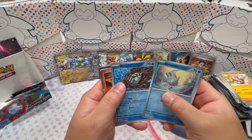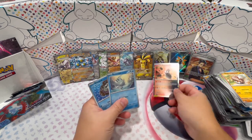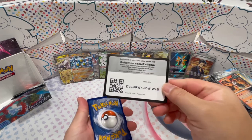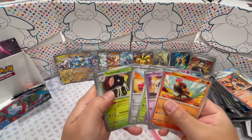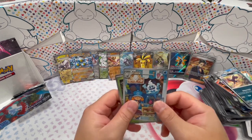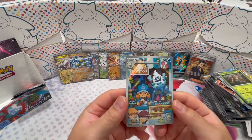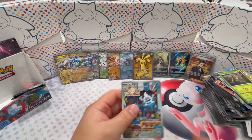A Remoraid, Wimpod, and an Iron Moss. All right, three packs to go. Vanillish and a Wugtrio — whoa, I forgot this card! Man, this is such a cool card. I love seeing these cards where the Pokemon are in our world. Vanillish is in an ice cream shop — man, this is such a cool card. I like this set. I don't understand the haters for this set. There are some cool arts to be pulled in this set.